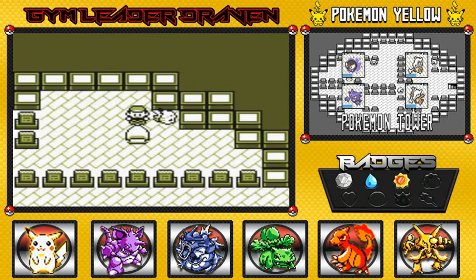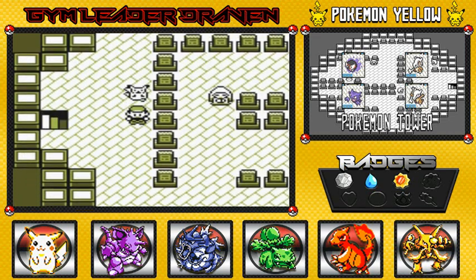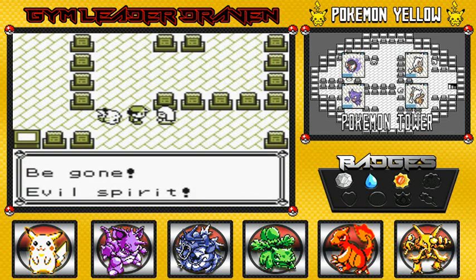So apparently all these Channelers are being possessed. This person's telling me you can identify these Pokémon through the Silph Scope. And here we have another one, saying 'Be gone, evil spirit!'